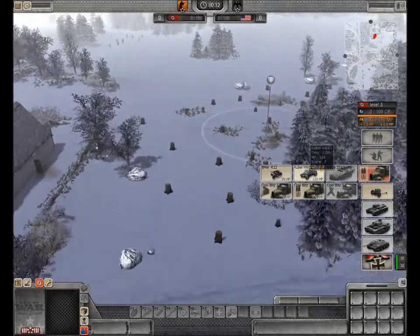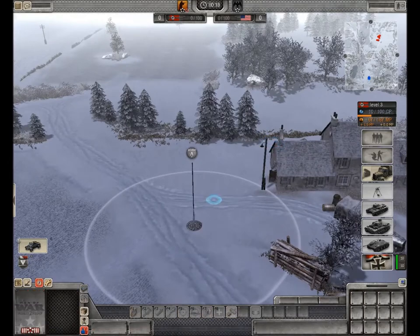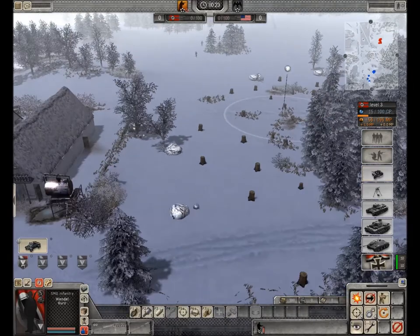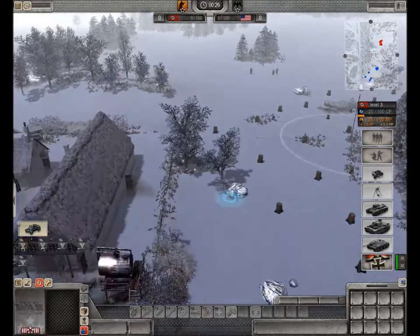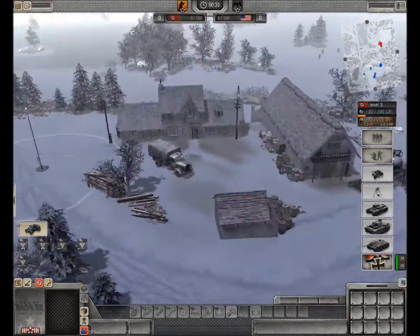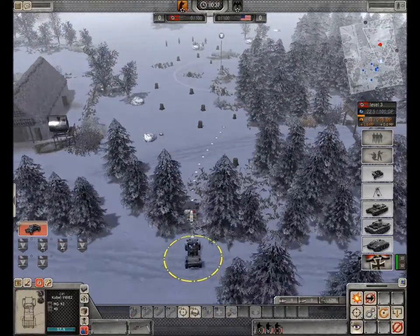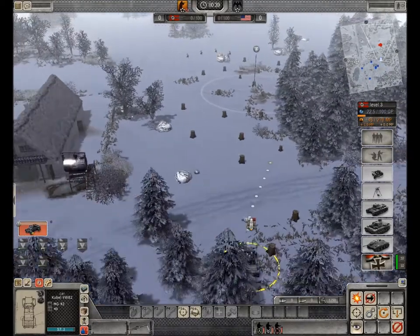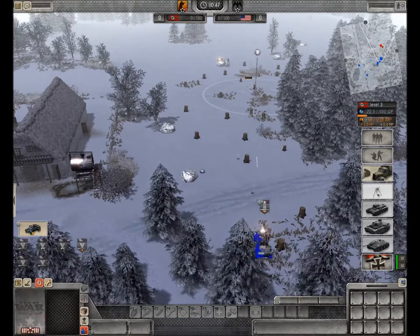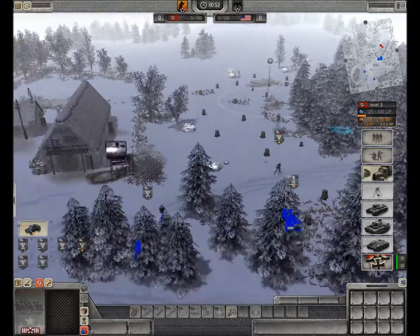A lot of times people go — especially with Germany these days — they go with the Kugel to start off with. You would really never want to do that in a one-on-one. Especially in one-on-ones, the game modes are really different. In one-on-one you really want to go to all three flags if you can, or at least have a guy there, because the game is really based on vision.